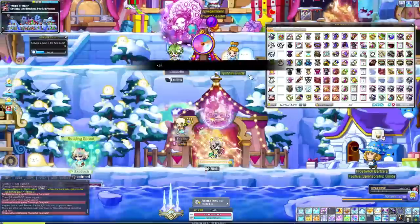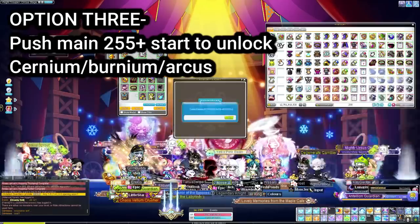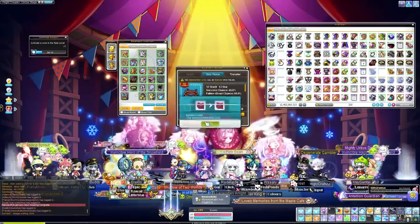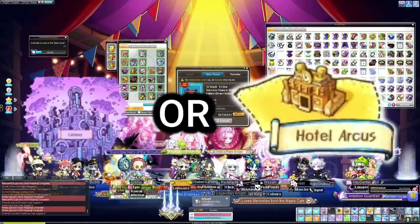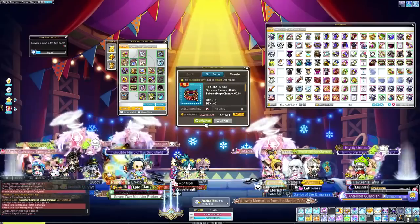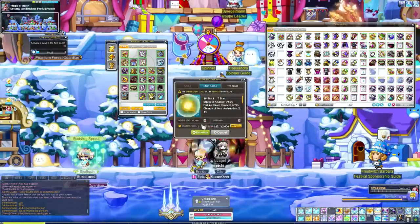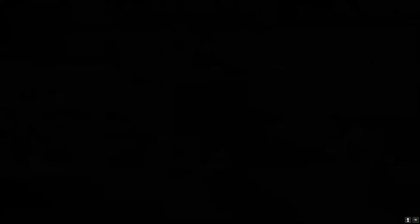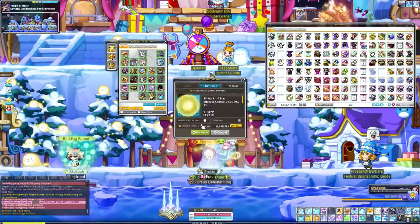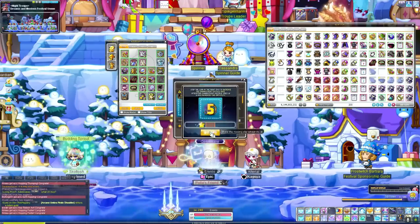Option three: continue to train your main past 255 to level 260, 265, or 270. This helps you farm nodes, mesos, and droplets for your main and boss mules with no negative effect. I personally recommend staying in Limina as long as possible for boss fams and because the money is great there. This is a challenging point where progression slows down a ton, so don't rush — just enjoy the process.